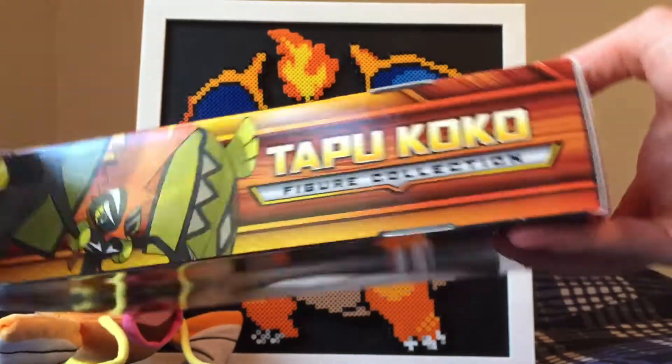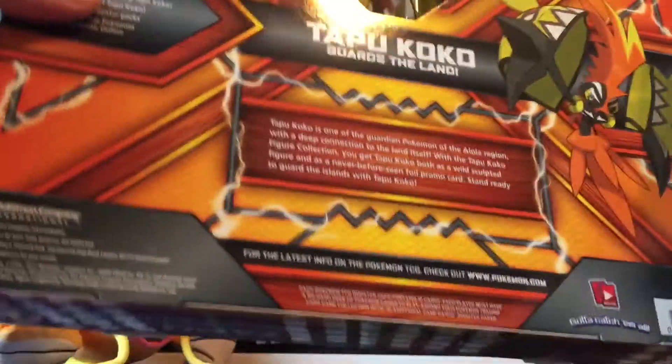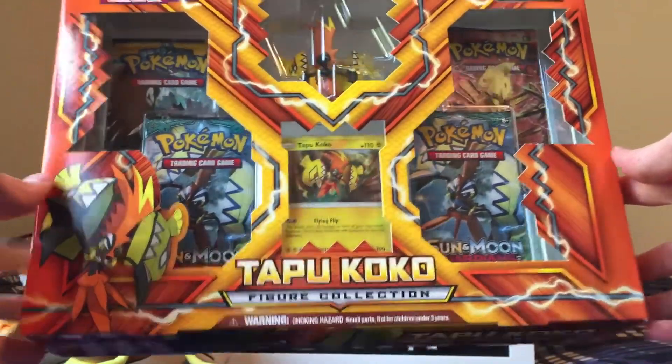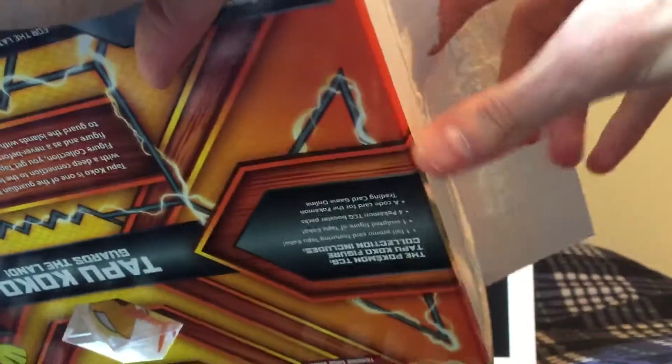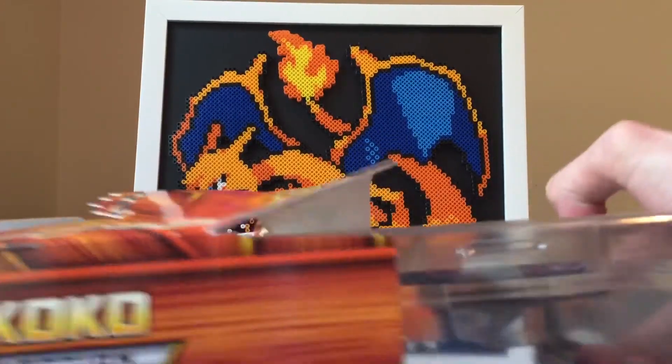I'll just let you look at all the sides of it before I open it. There's the back with Tapu Koko. If you guys missed any of my other Guardians Rising content, I'll create a playlist and leave it at the end of the video. I've already opened up booster boxes and a trainer box. I do have some tins on the way — the Tapu Koko and I think it's Tapu Bulu tins for Guardians Rising.